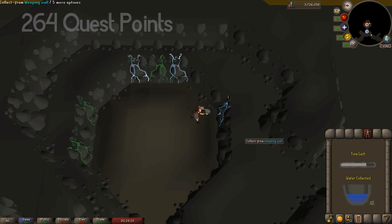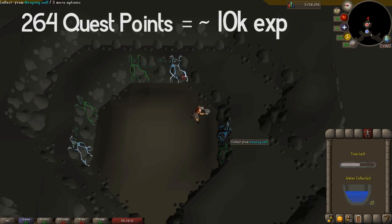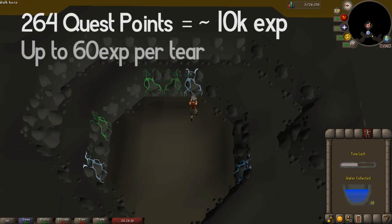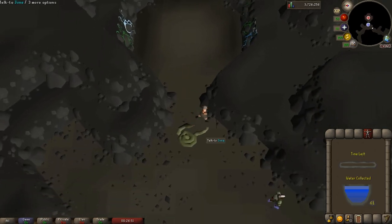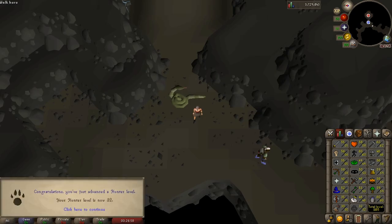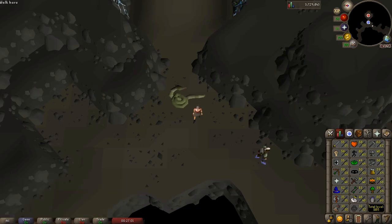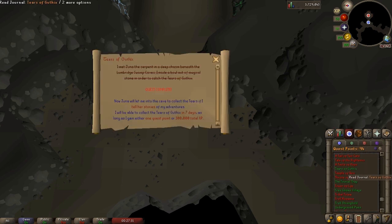On my main account with 264 quest points, I usually get enough tears for about 10k experience. The amount of experience per tear is based on the level of the skill it's boosting, with a max of 60 experience per tear when the skill level reaches 30. My 61 tears got me around 3.6k experience towards my lowest skill, Hunter, and jumped me from 29 to 32. Additionally, once you complete the Lumbridge hard diary, you get an extra 10% bonus experience. You can visit the Tears of Guthix once a week if you've completed a new quest or gained 100k experience across all skills. You can check the entry in the quest tab to see if you're eligible to play.